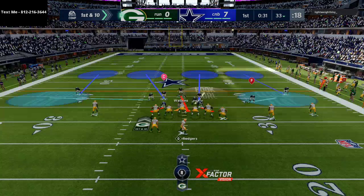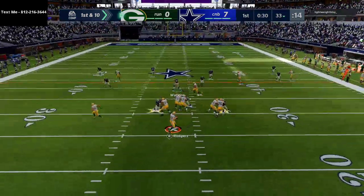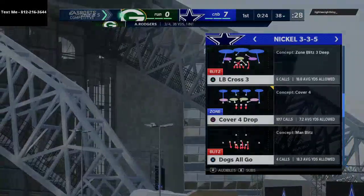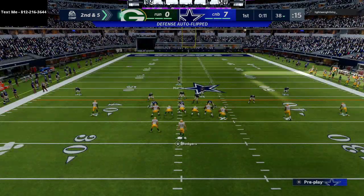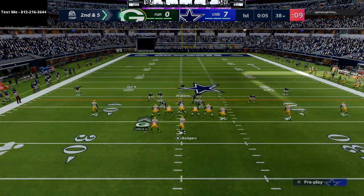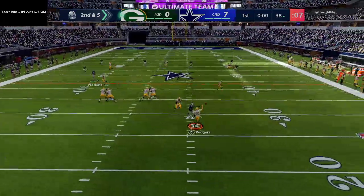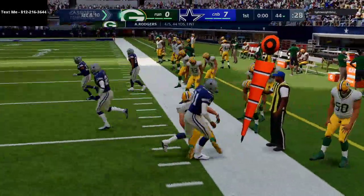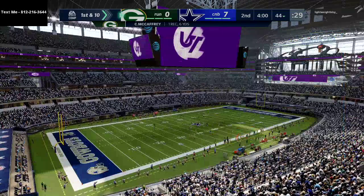We're going to stick with cover four and see what he does — he might go to a run or that delay fade to the tight end from ace slot offset. We're basically cataloging what we see him doing. He kind of makes a bad read — that should have been an interception. We'll keep that in mind. On run defense, I like to back off and make myself the free safety with decent gap integrity.